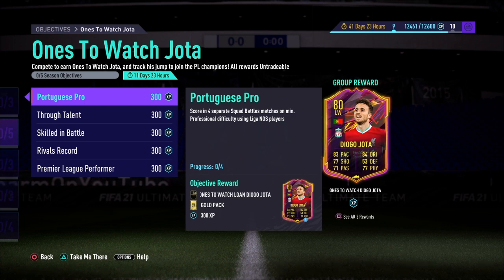You get yourself Diego Jota, who definitely has potential to get some Informs this year and is a good striker/left winger at the start as well. You have 12 days to complete this objective. The first challenge you'll have to complete is scoring in four separate Squad Battle matches on a minimum of Professional difficulty using La Liga NOS players - very standard, very easy. You also get a 5,000 coin pack, a gold pack, and a five-match loan for Diego Jota.